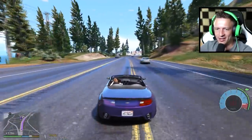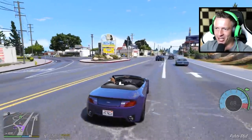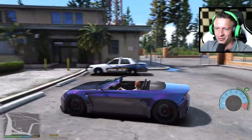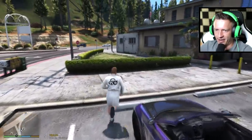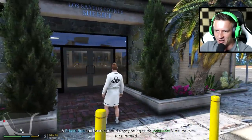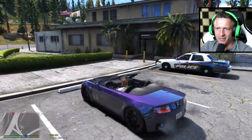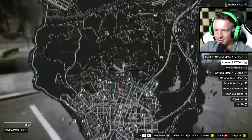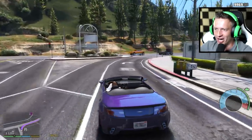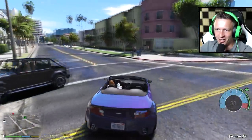Alright guys, we are getting super close — only about a quarter mile away. I picked the convertible today because I just want this to be a relaxed episode. We're wearing a bathrobe, driving a convertible, and we're going to do this crazy heist. Let's start this thing up and grab some intel on where the bus is. A prison bus has been spotted transporting some prisoners — free them for a reward. And I think we do have a blip on the minimap. They are all the way in Los Santos — that's going to be quite a drive.